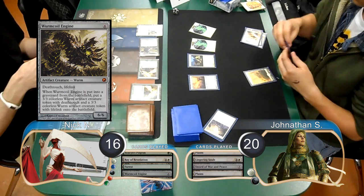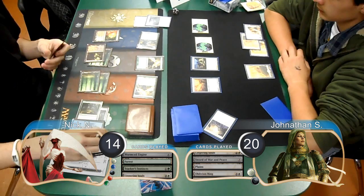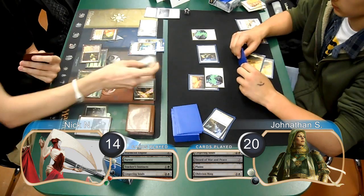Nick played a Worm Coil Engine from his hand on his turn, however Jonathan got rid of it with an Oblivion Ring. He then attacked with his Spirits again, dropping Nick to 14. Nick then flashed back a Tracker's Instincts from his graveyard and found himself another Birds of Paradise. He then played a Lingering Souls of his own to get himself 2 Spirits. Jonathan then equipped his Sword to 1 of his Spirits and attacked with that Spirit along with his Doom Traveler. Nick chose to chump-block the Spirit with his Birds of Paradise and then took the 1 from the Traveler, going to 13.